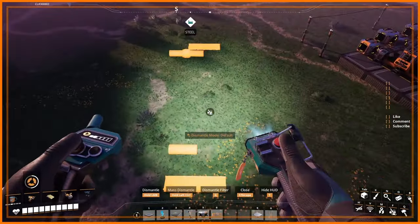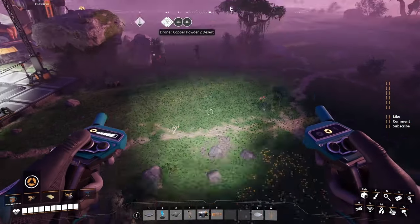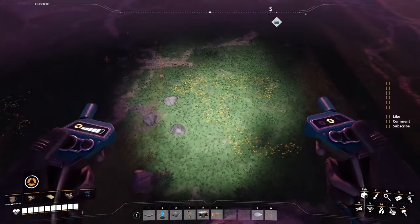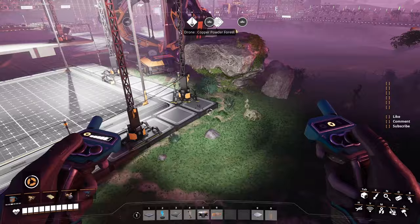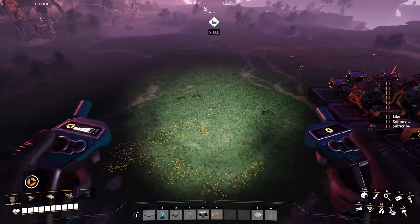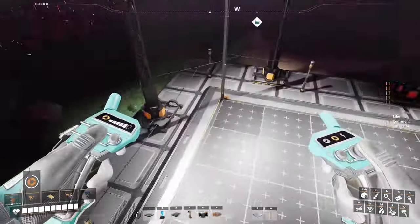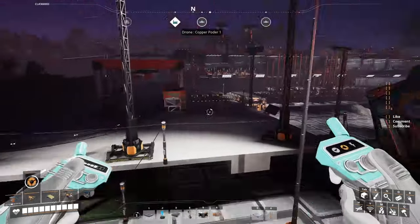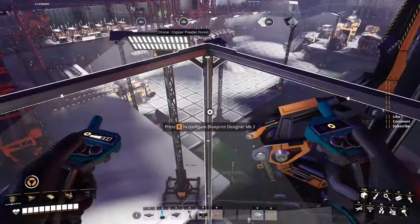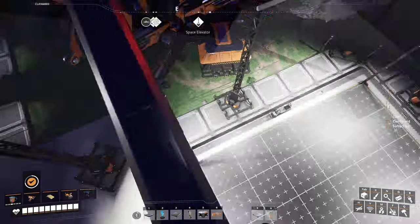Do you have any idea how long it took me to make three refineries the first time — in my first playthrough? It took 40 minutes to do all this mess, and of course I had no idea what I was doing. Right now you have an idea what you're doing, so this is gonna save you a tremendous amount of time. When you make your oil, you're probably gonna start from one node, so you'll need a couple of these. By the end of the game you're gonna have three, four, eight pure nodes and a bunch of refineries. With refineries you don't build only plastic and rubber — you make fuel and a bunch of stuff. Having the mark 3 blueprint designer makes my life a million times easier.